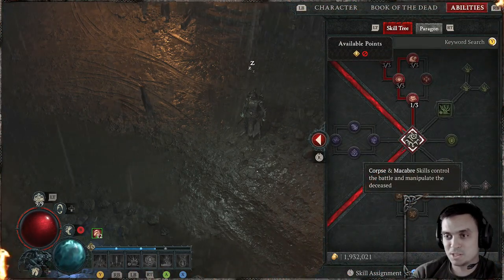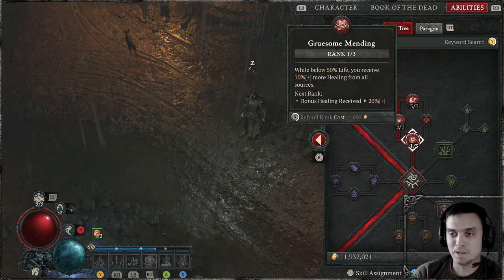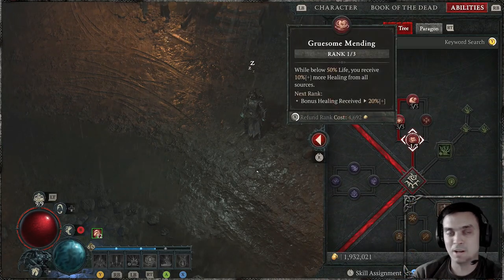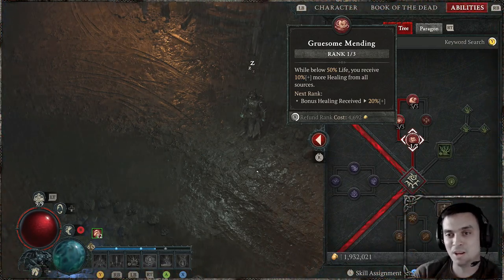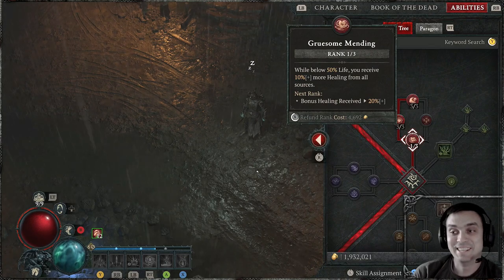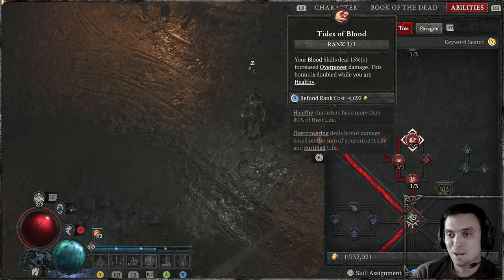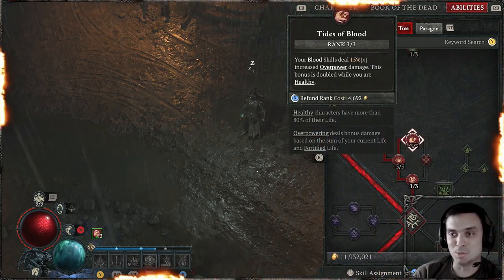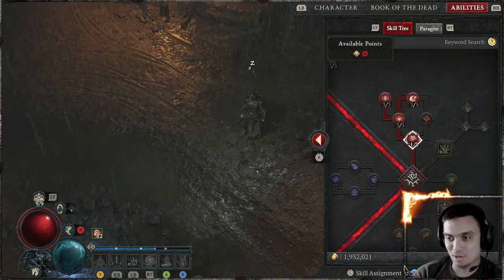Then from Corpses, I got all of the upgrades for Blood — apart from one that I had to sacrifice, but it is what it is. My build is always at healthy, I rarely get injured. So more damage while you're healthy, overpower damage while you're healthy, and fortification lucky hit chance. So there we go.